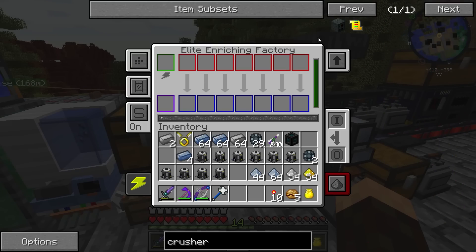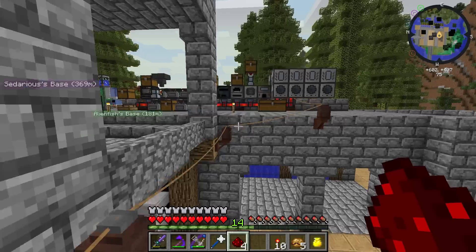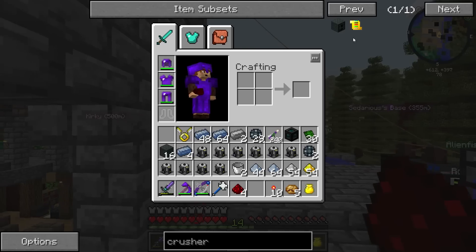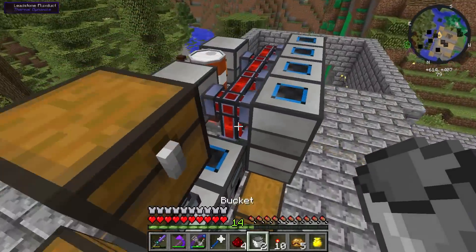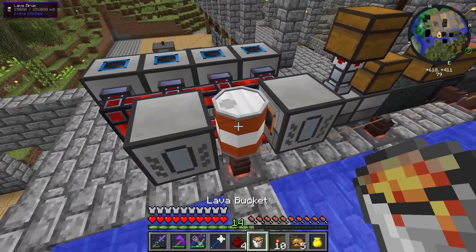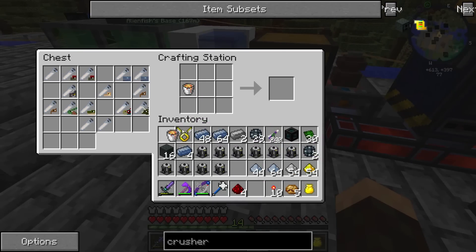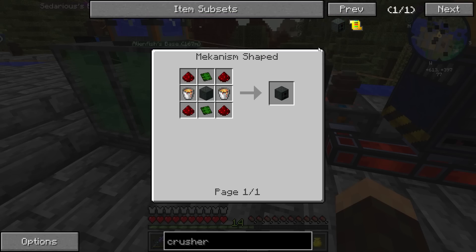What we're gonna do is we're actually going to put our rotten flesh from our mob farm inside the crusher to make biofuel. Then biofuel and hydrogen makes ethylene. I'll show you guys how to make hydrogen here in a little bit. Someone said that netherrack is cheaper on this, so we might put some netherrack in here and test that out. We needed four pieces of redstone and two basic control circuits to make one crusher.